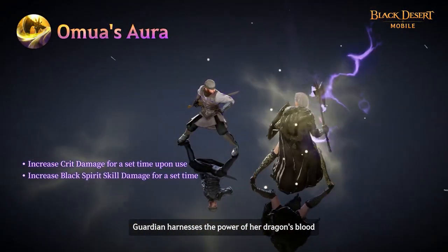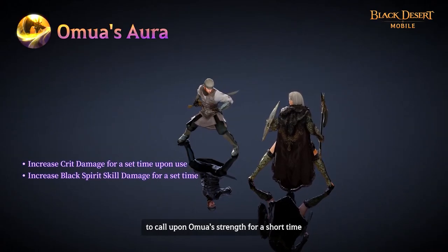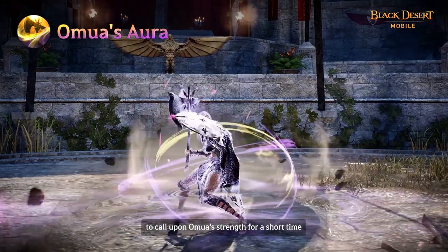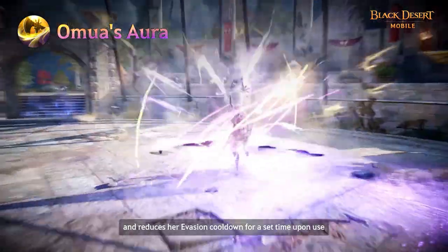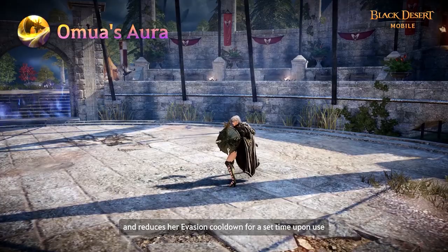Guardian harnesses the power of her dragon's blood to call upon Amua's strength for a short time. This skill regenerates her HP, increases her AP, and reduces her evasion cooldown for a set time upon use.